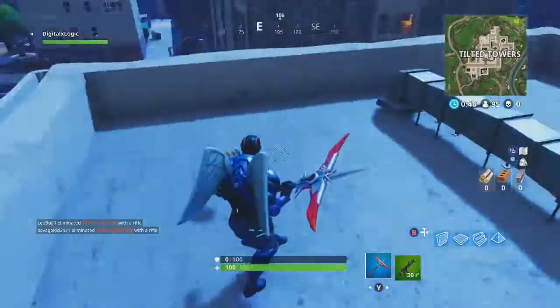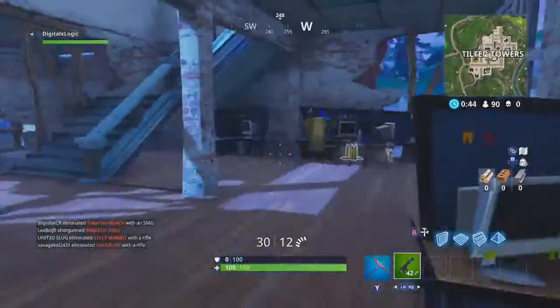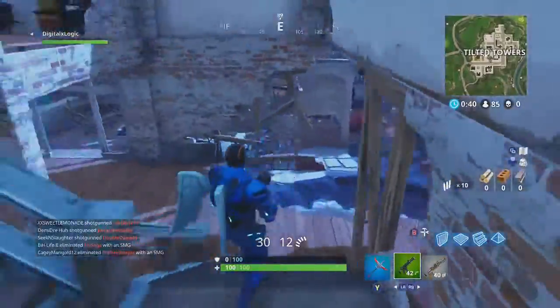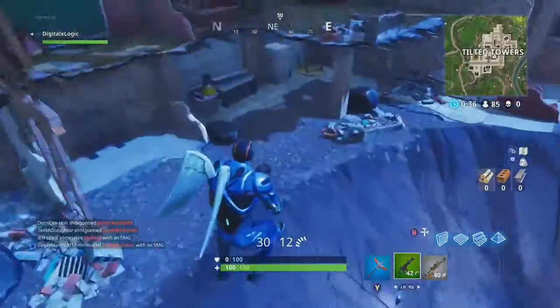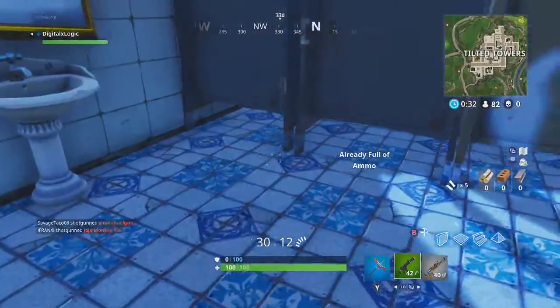Hello there everybody! We're landing here in Tilted Towers, gonna see if we can loot up in the big chair building. What is that — a burst AR? Okay, kind of trashy, but we'll snag it. Nothing up here. What we really need is some shotguns — I want to pull out double pump. Oh, speaking of, let's grab this pump!